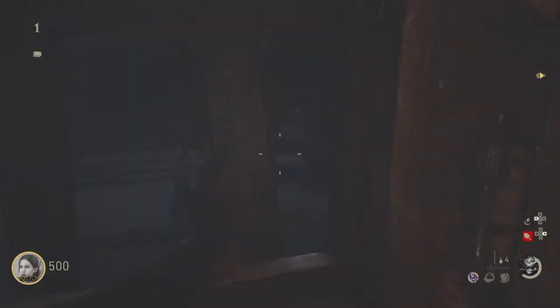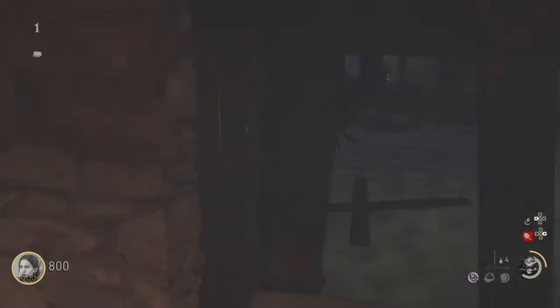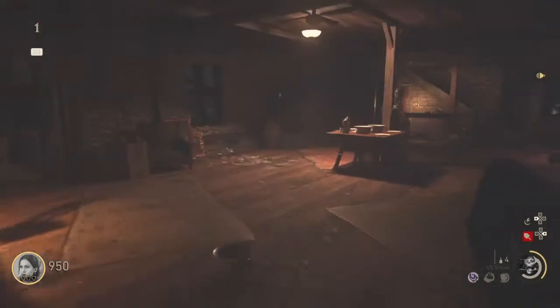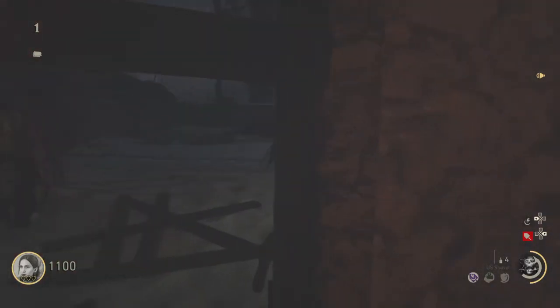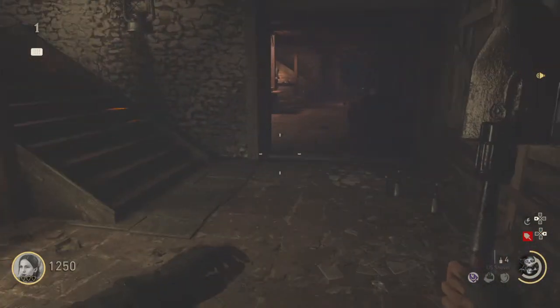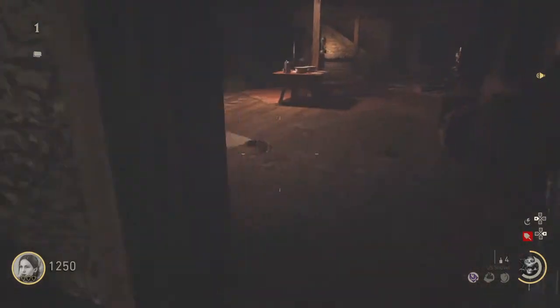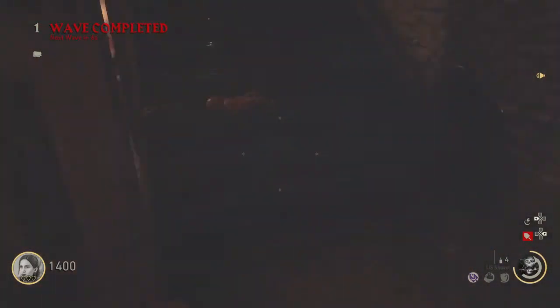All right, so we just killed one, two, three, four — still two more. Come on, five. Now normally, even with just Specialist Training, about where the bar is now would be about how much you get for killing the first six zombies.